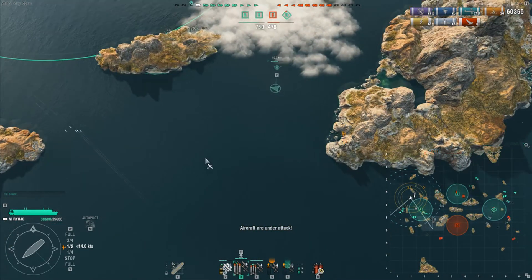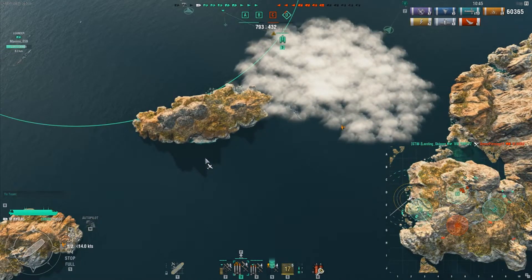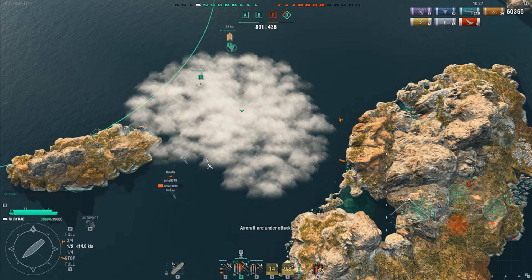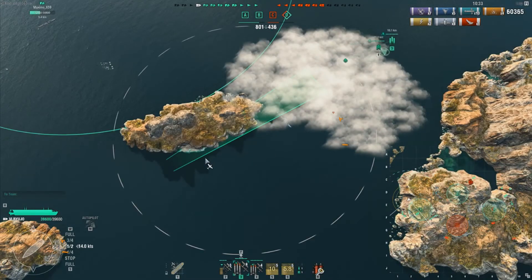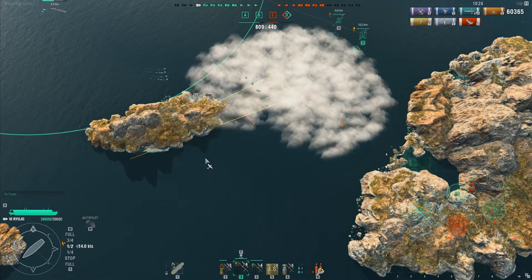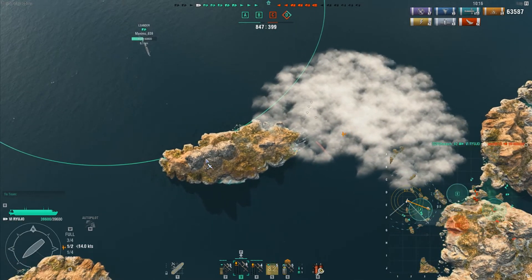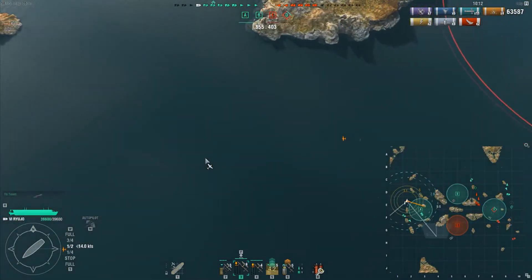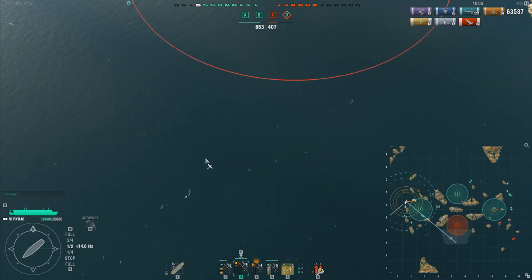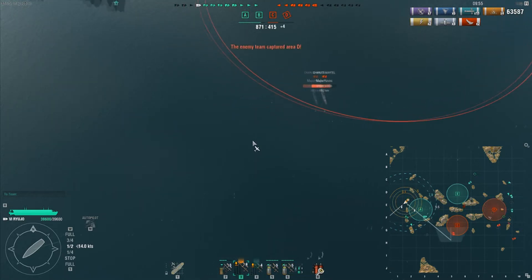The enemy Mahan is hiding in his smoke screen — I don't exactly know where he might be. But there he is, he's spotted, trying to make his way back into the smoke. I'm going to try to predict his path as best I can — this is going to be a blind shot. The corpse of the New Orleans is in the way, but our torpedoes go out and we get the enemy Mahan. That's one less pesky destroyer. A Mahan is a very valuable target, especially since it is the highest tier destroyer on the enemy team.